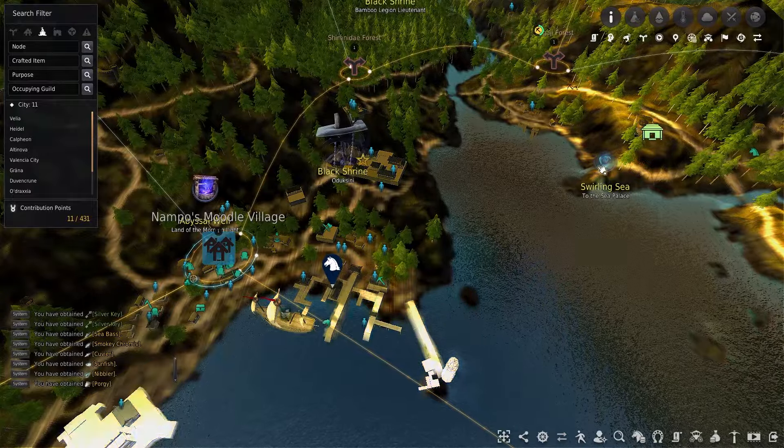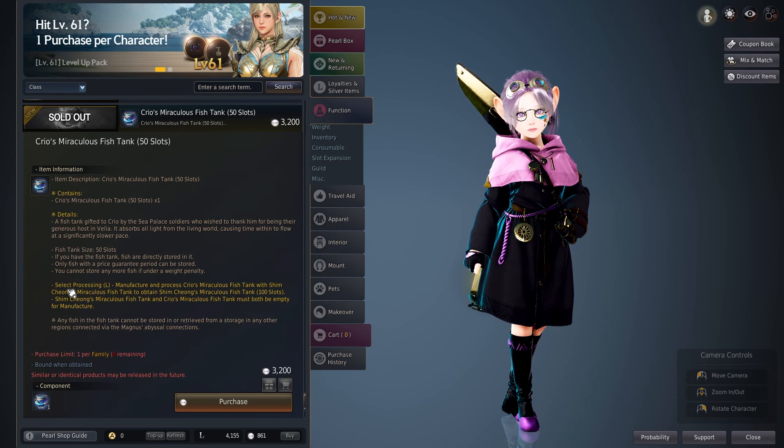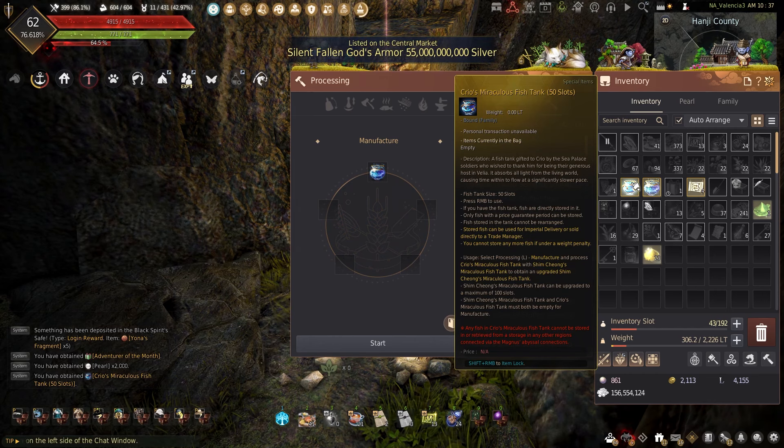The new Creos fish tank does require you to purchase it from the Pearl Shop. This purchase is a one-time purchase and it does the exact same features as Shim Chiang's fish tank. So if you don't want to spend the money on this fish tank, you still have an alternative free method, but for those looking to make that 100 slot fish tank, this is the way to go.